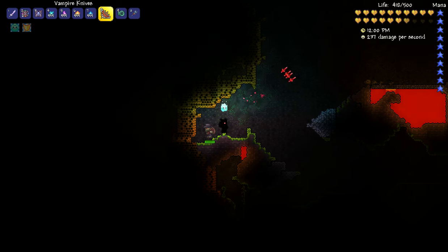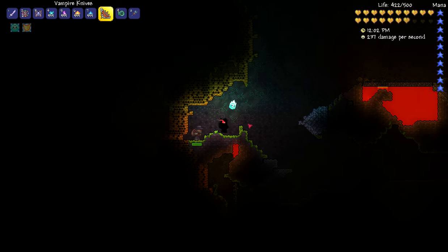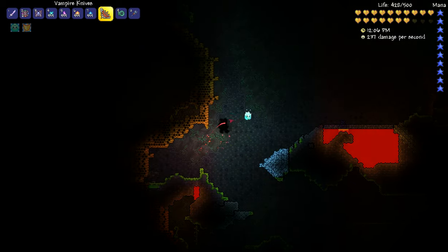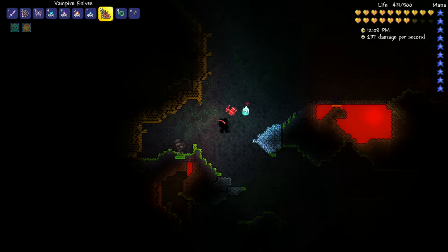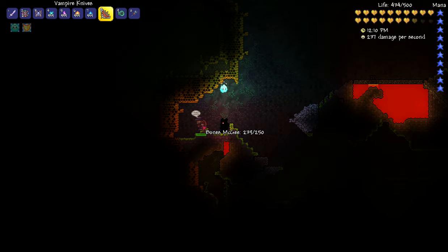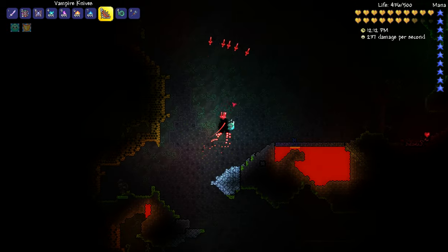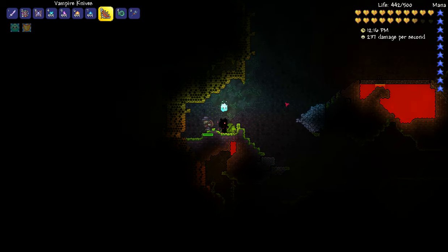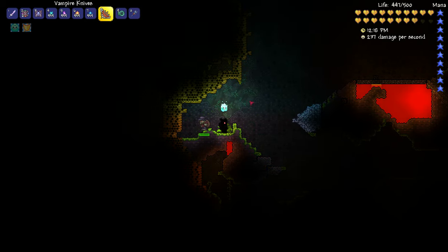What's going on everybody, it's Mino here. I just wanted to make a quick video because look who I found — Bones McGee. This is one of the new NPCs that you can find in Terraria. He is spawned in the underground, in the caverns, places like that. I found mine pretty lower to the lava level in a jungle.